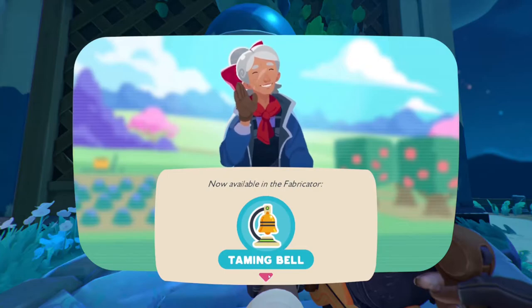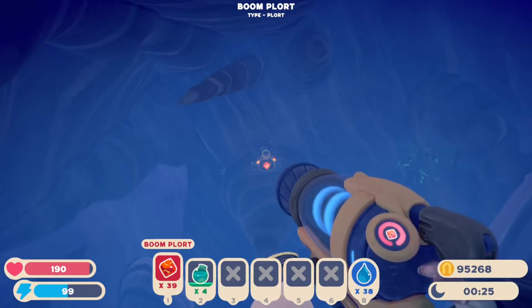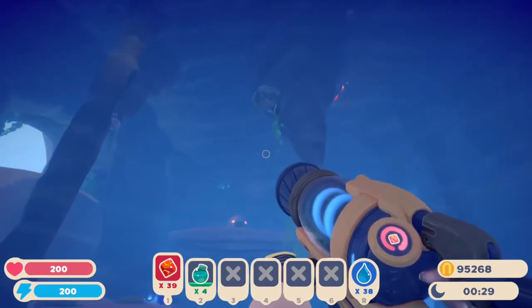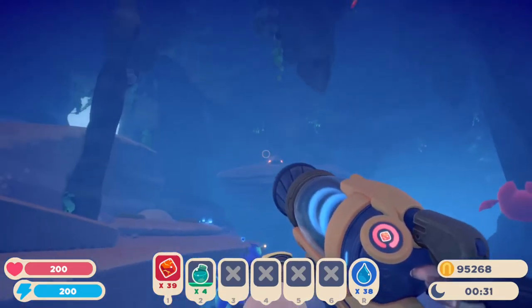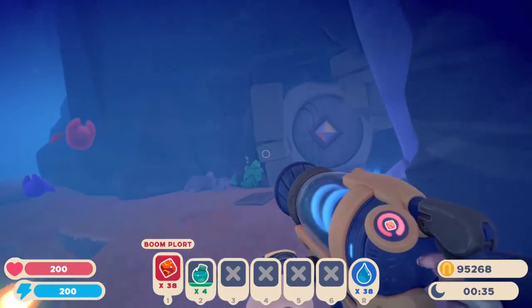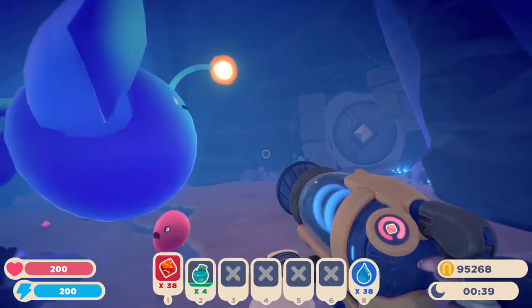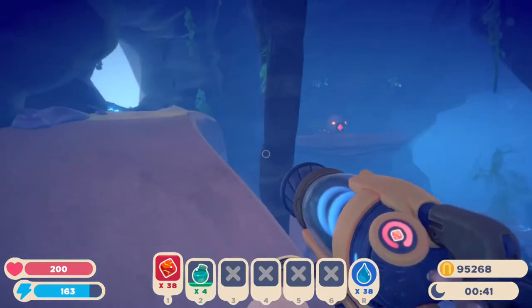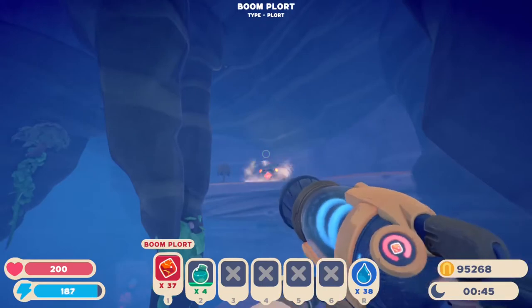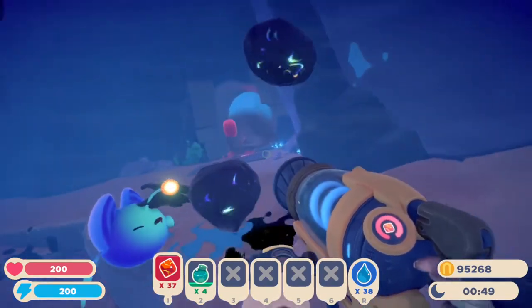What does a taming bell do? Alright, so Bloom port 1 — that moved the door a bit. And Bloom port 2. Now I'm assuming that will fully open the door? No, so there's another one somewhere. Oh, it's back there — easy enough. There we go, door is open now. Is this just a shortcut or is this another new area?